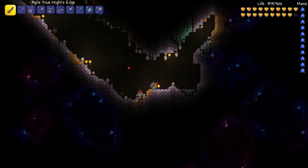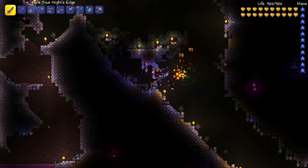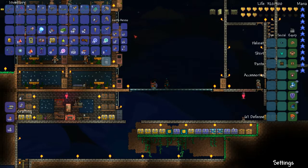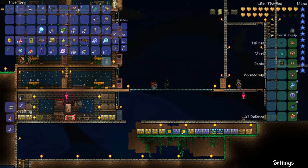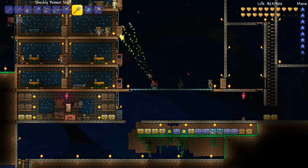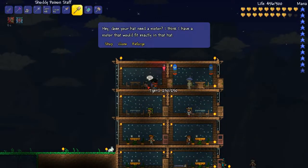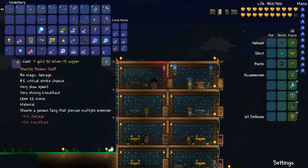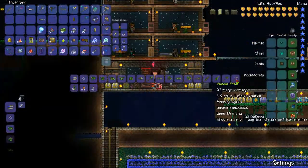I was trying to get a poison staff, and to do that you need to kill black recluses. There's a person down here - hopefully they'll move into my house and then we can buy what we need. I just spent about half an hour killing black recluses. Those are the scary spiders found underground, and I finally got one - a poison staff. We're going to need to reforge this, but this is a weapon and it shoots poison. In the Terraria 1.2.3 update, they added a way to make it even better - all you need is chlorophyte. Venom Staff!